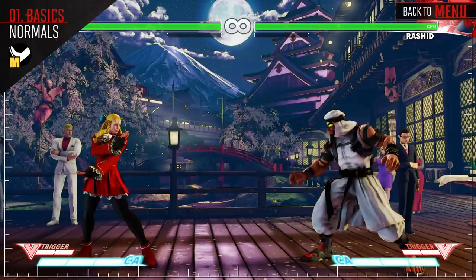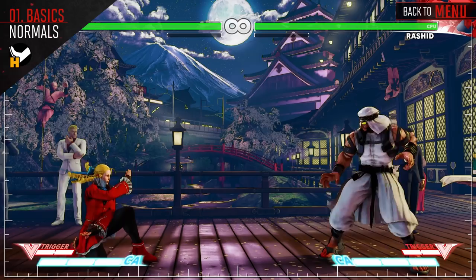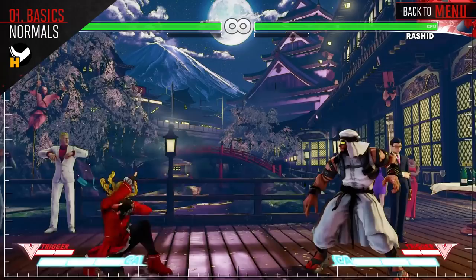Stand Medium Kick is long reaching with great priority, but isn't special cancelable. Jump Medium Kick will be your go-to cross-up when jumping in. Crouching Heavy Kick is our longest reaching attack and causes a knockdown on hit — make sure you hit with it though, as it's very punishable on block. Standing Heavy Kick has decent range with good priority, and Jumping Heavy Kick will be your go-to jump-in attack.